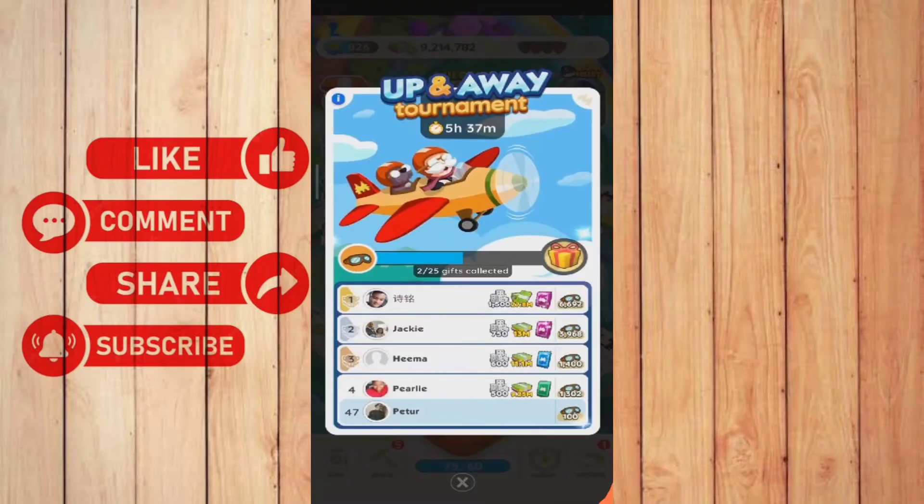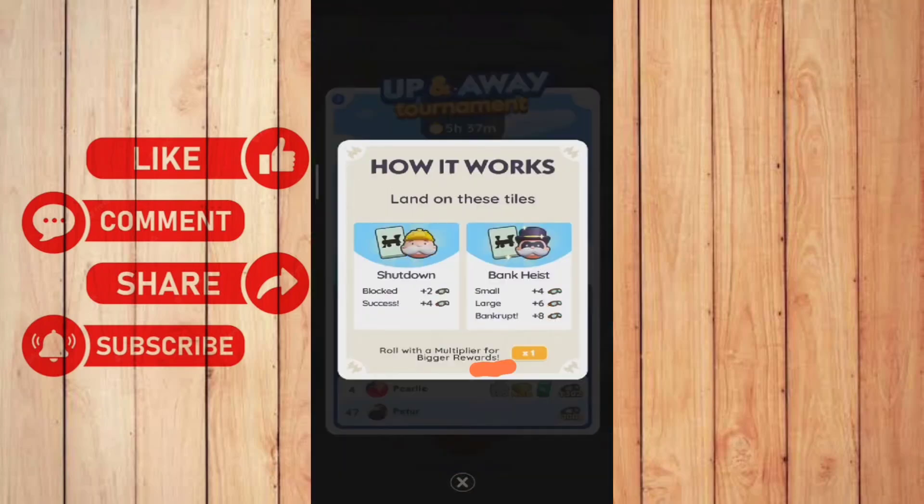As you can see right now it says 'Up and Away' tournament. Basically you need to gain points to complete this challenge or win this tournament. What you're going to do is click this 'i' button, then you will see the instructions on how you can gain points.